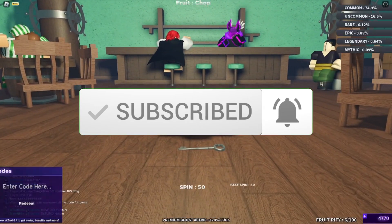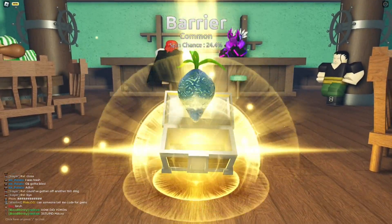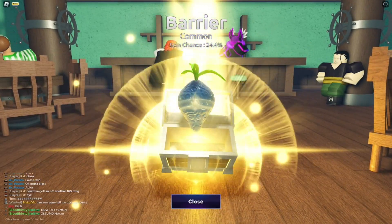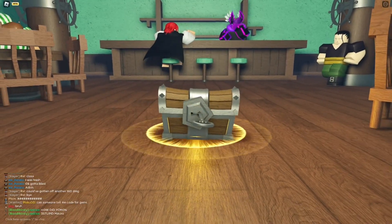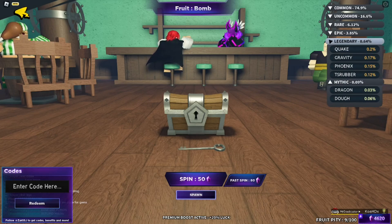Let's actually do a quick spin before we get started with the working codes. Let's see what fruit we're gonna get — this is very common, nothing special about it. Let's spin one more time. We got a berry again — literally the same fruit. Can we get something special? We got a bomb, it says rare, but I'm not really sure.